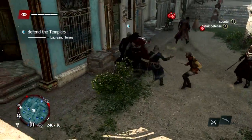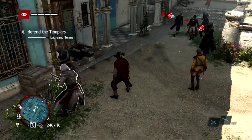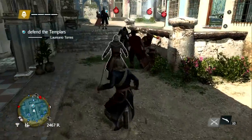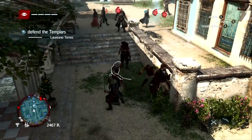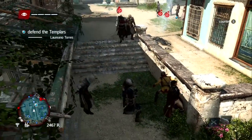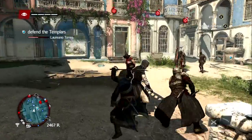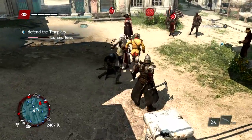Assassin's Creed 4 Black Flag goes back in time a bit, because the third one was later — this is set before the third one. You play as the grandfather of the character from Assassin's Creed 3. It's pirates basically. You play as Edward Kenway, who is a pirate, who steals an Assassin's costume after killing an Assassin at the start of the game.